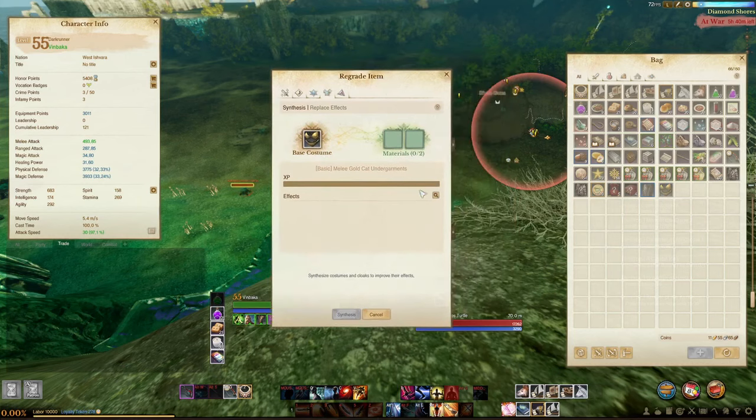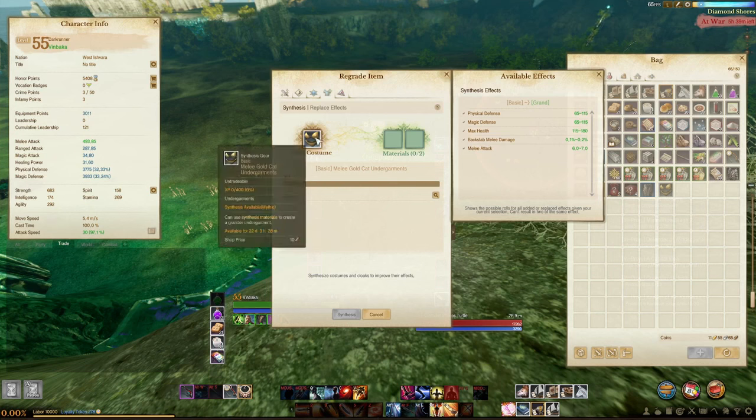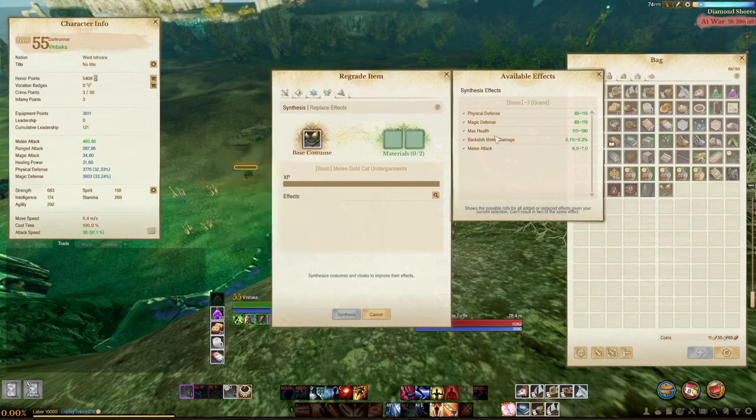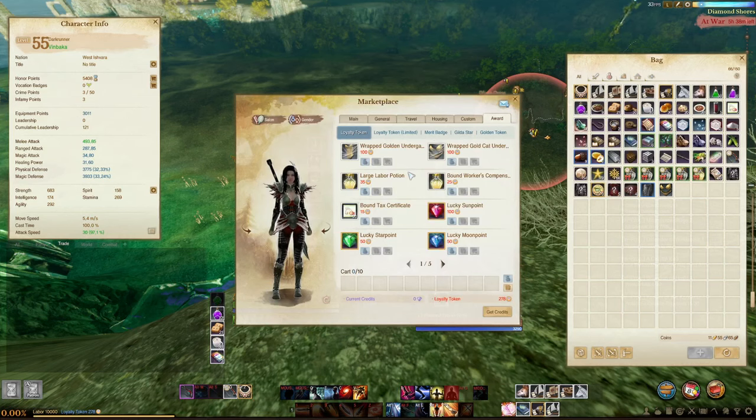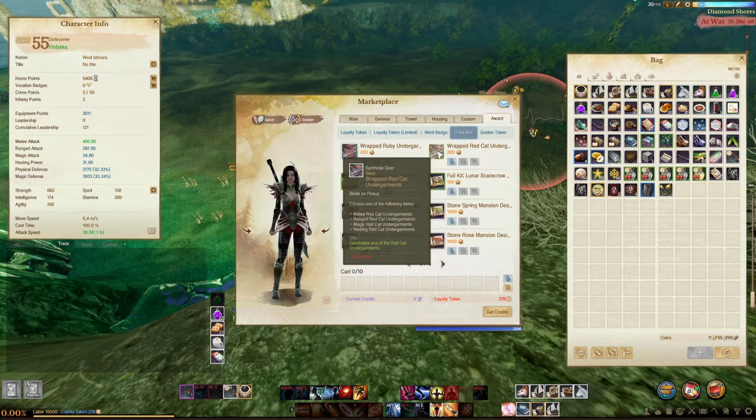The underwear is a little bit more crazy — you get crazy effects. Backstab melee damage, melee attack, physical defense, magic defense, max health — there are a few more stats at higher levels. Since this is a melee undergarment, these are the stats you'd be rolling for melee. There are two ways to get undergarments: loyalty tokens — it only takes 100 loyalty tokens in CBT — or 200 guild stars. They are wrapped so you get to make the choice when you right-click: melee, range, magic, or healing. Make sure you pick according to your class.